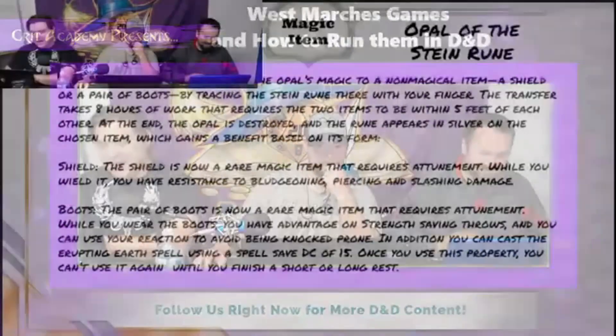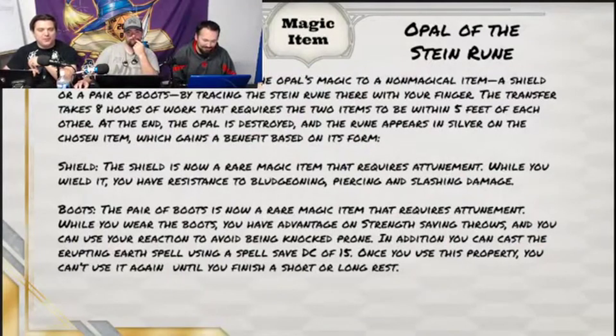Next up, we have Gift of Stone. You can transfer the opal's magic to a non-magical item, like a shield or a pair of boots, by tracing the Stein Rune there with your finger. The transfer takes about eight hours of work that requires the two items to be within five feet of each other. At the end, the opal is destroyed, and the rune appears in silver on the chosen item, which gains a benefit based on its form. If you put it on a shield, it is now a rare magic item that requires attunement.